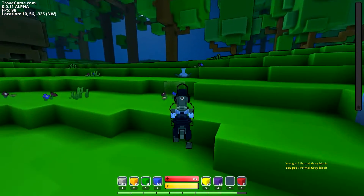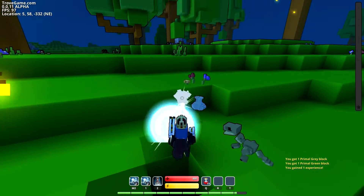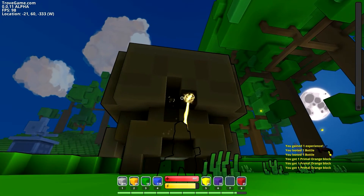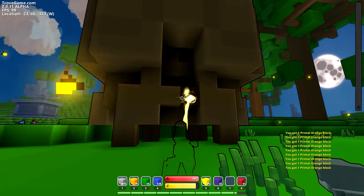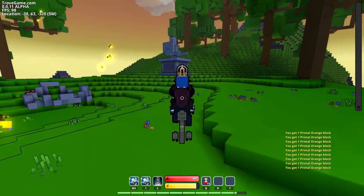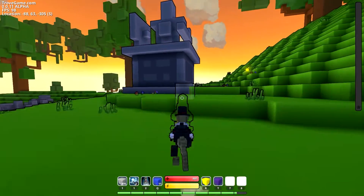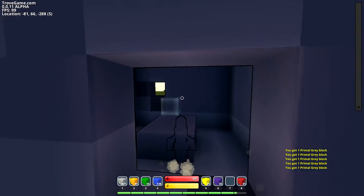We are continuing on our hunt for items and such. Feel like they nerfed my weapons. These are orange — okay guys, if I'm blind, let me know in the comments. I really don't know what's special about this home world. It just seems like the same thing as a regular world except nobody else is allowed in unless you let them. Let's see, let's destroy this statue — it's hollow on the inside.